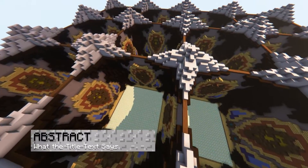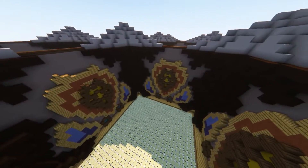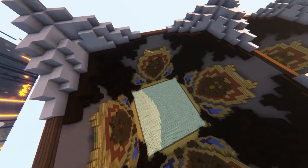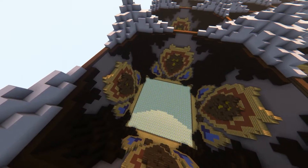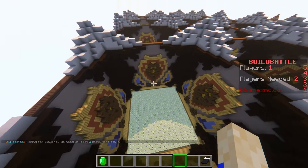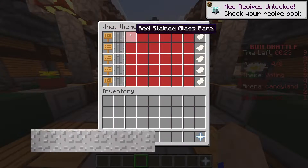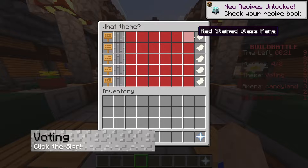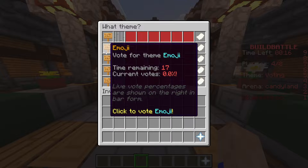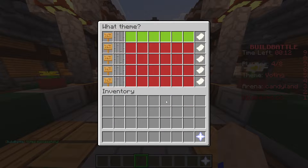The second map is Abstract. This one is obviously a bit more abstract, and it looks like the walls have shields on them, but it helps you focus instead of looking at the sweets like in the other map. Each map provides a wide area for you to build on right down in the center of each section. Once you and your friends join the map you want to play on, after the countdown, you'll be greeted by a menu in which you can select what theme you want. There are going to be five options every time, and they will vary between each game.